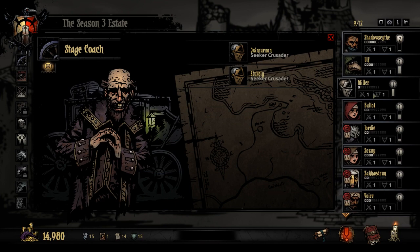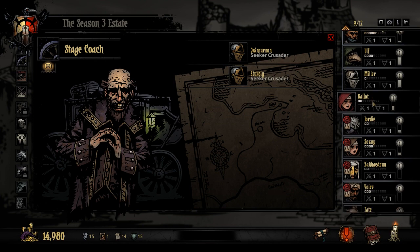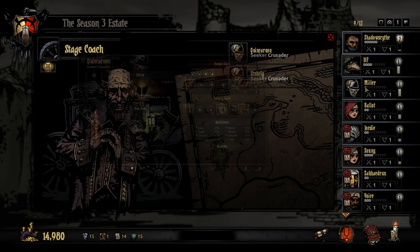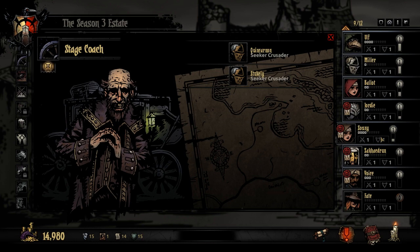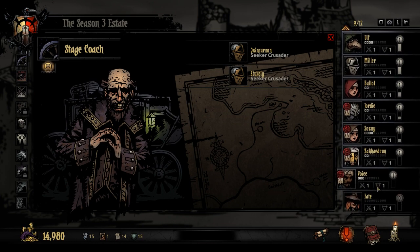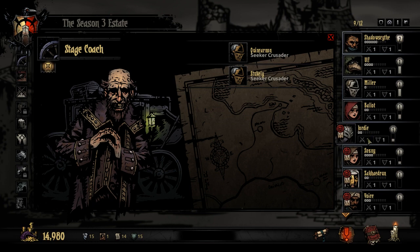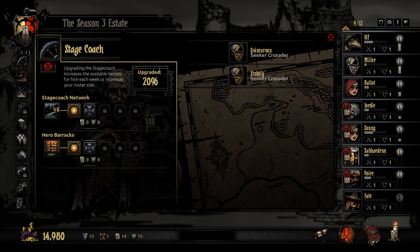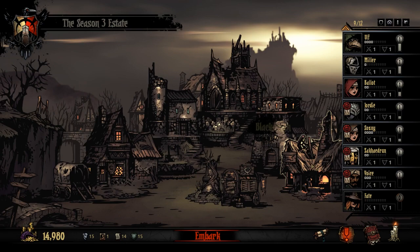I don't think I want — I already have one Crusader, right? I have a Crusader and a Bounty Hunter. Having a second Crusader is reasonable, but maybe not this early. I already have two front row characters, and Jordi can kind of function as a front row character. I'm going to have some composition problems with my overall group if I keep adding more like that. Not a new Crusader quite yet.